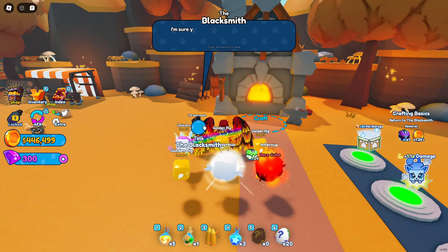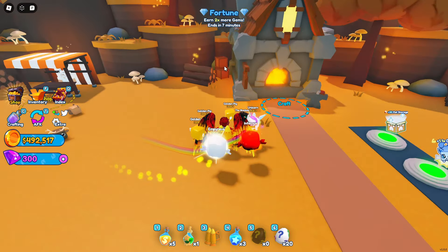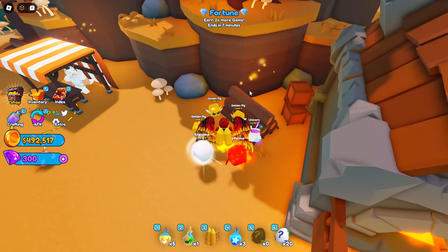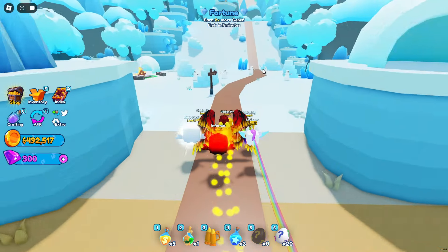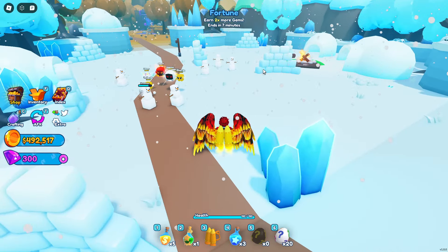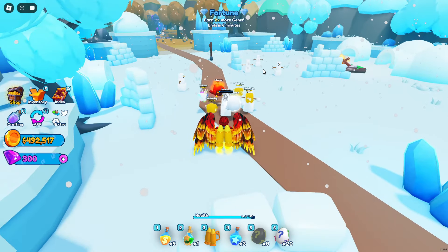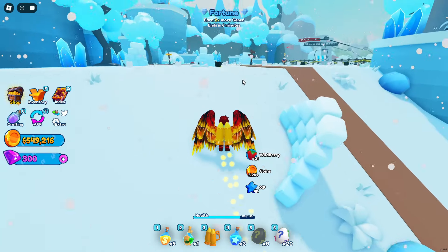Cool, easy. You've unlocked quick crafting. Why is this glowing — it makes me think there's something shiny and it's not. Let's go over here. I need like some armor or something — alright, let's keep going.